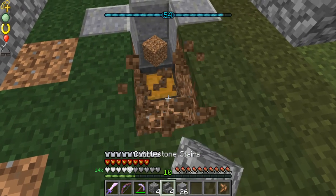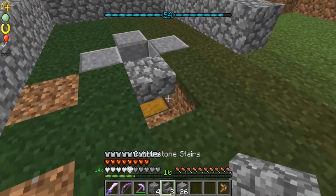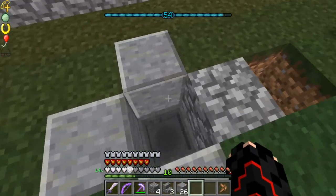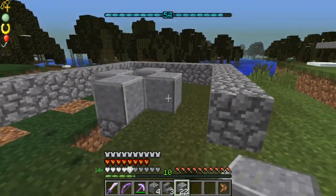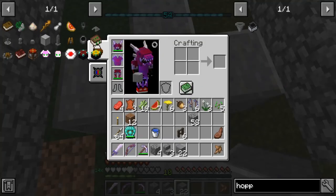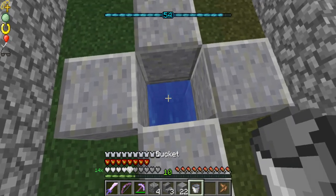Now break this block as well. Then you're going to put an upside-down stair right there so you can actually access it and not have to worry. Then you're going to bring this up by one. So it should be looking like that - you still got your chest there. Get your water bucket and place it on top of the hopper.